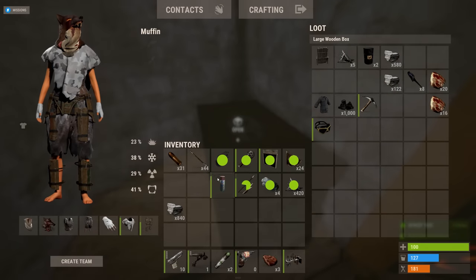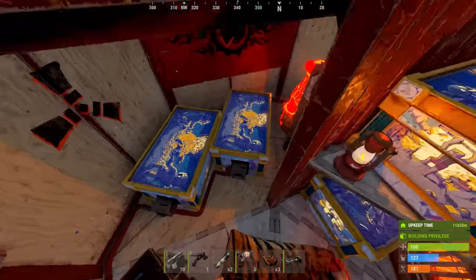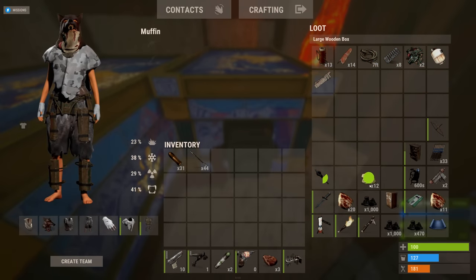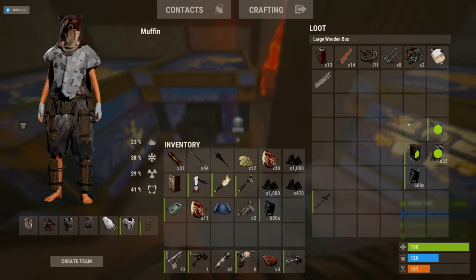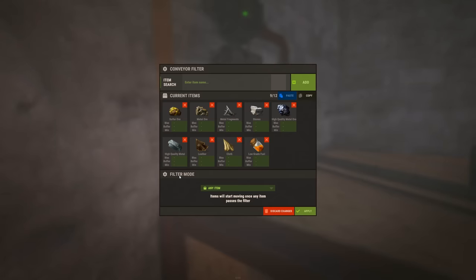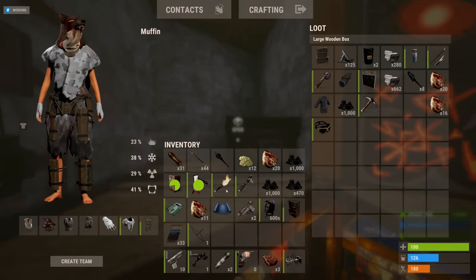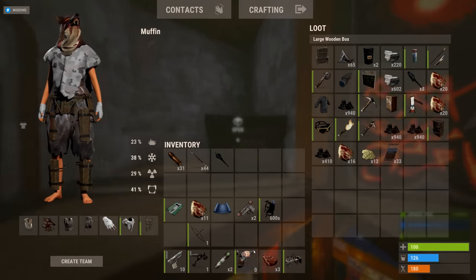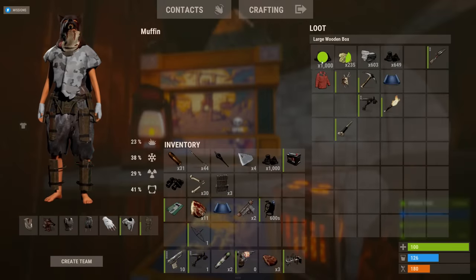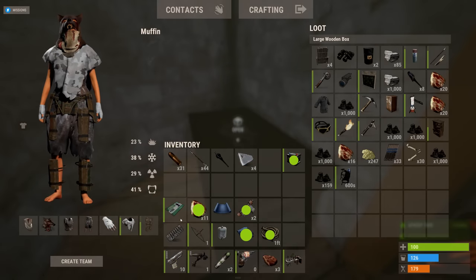Just to confirm — I dumped everything in again including some random bits. The random items stay in the box while the resources come through into the resource box. That is beautiful. All I need to do is repeat that for each different box so that nothing gets left in the drop box and every item gets filtered through. It's safe to say we are looking on track — do I actually build an automatic sorting base? It's a miracle.